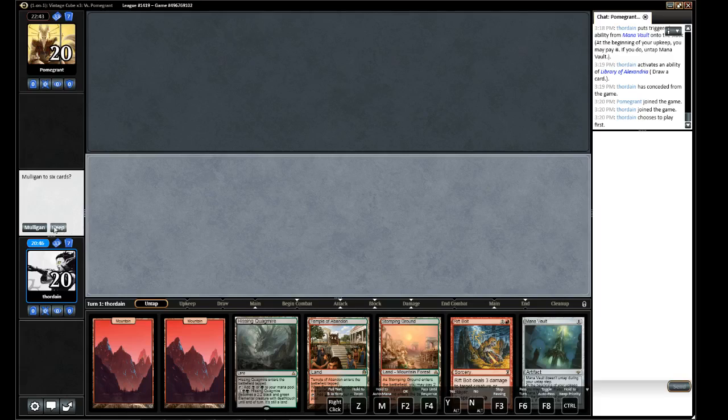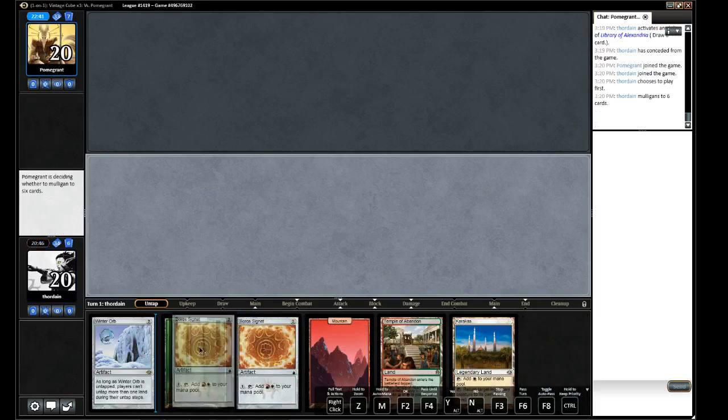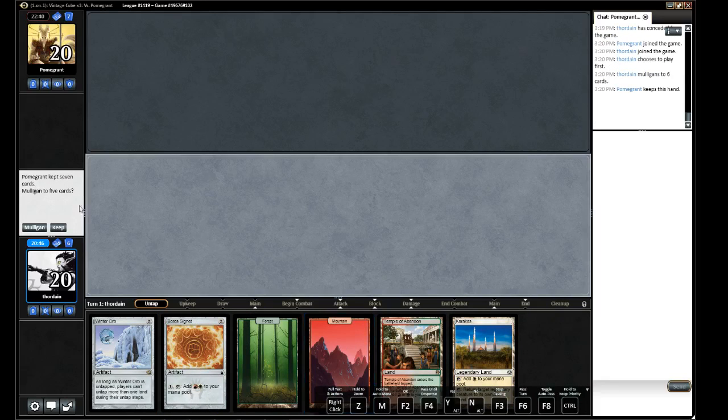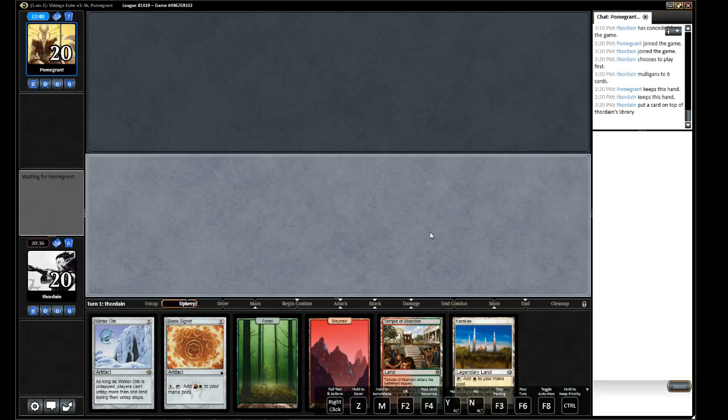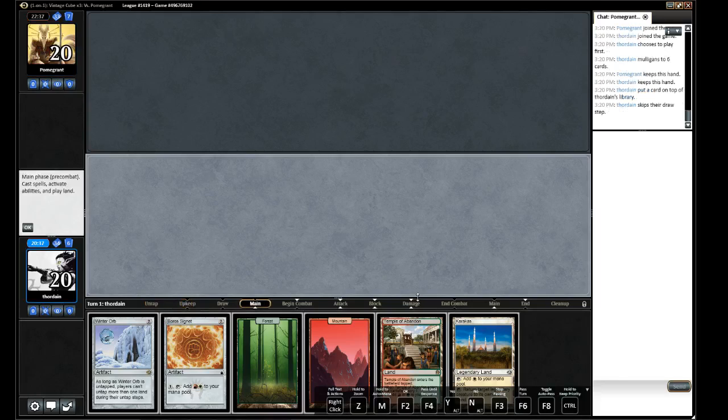No, let's mull again — I think that's being a little too aggressive. We can start with the Winter Orb. Lands seem good when you have a Winter Orb. We'll save the scries on the other lands afterwards, so let's just lead with Forest here.